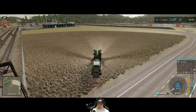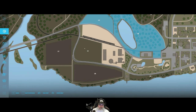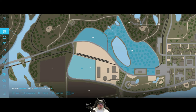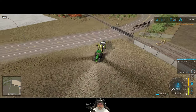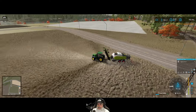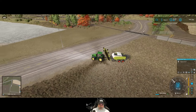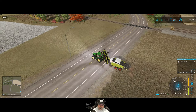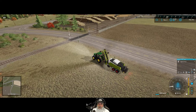We could definitely also do silage from that second field. How much does it cost? Another $50,000 — why the heck not, let's do it. Having these two fields isn't going to take a whole lot of time to manage, and it'll just give us a little extra income.